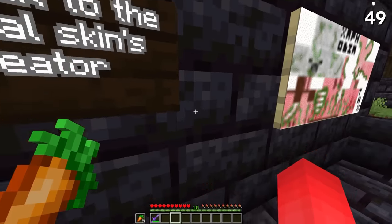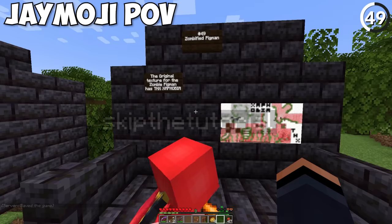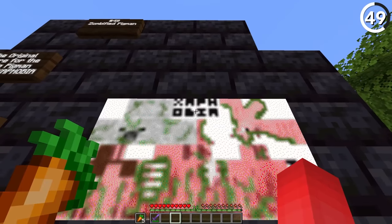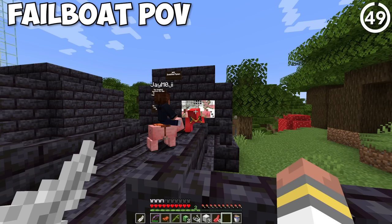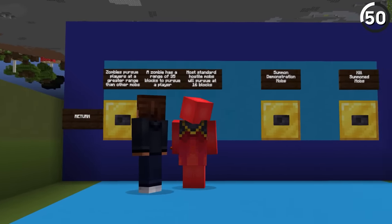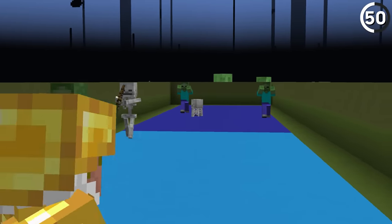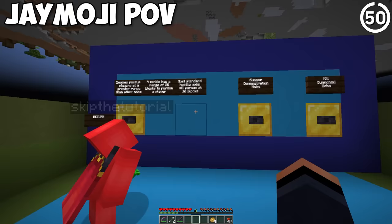If you go into the game's files, you'll see that the original texture for the zombie pigman had a credit to 'Zephobia,' who was the original texture's creator and the person who originally came up with the idea of the pigman. Zombies have a special characteristic: they'll pursue the player at a range of 35 blocks, while most mobs only have a range of 16.